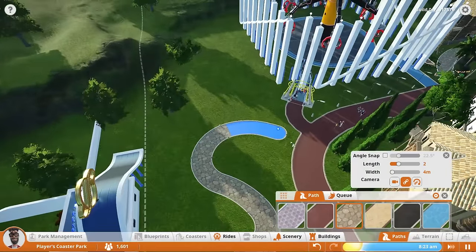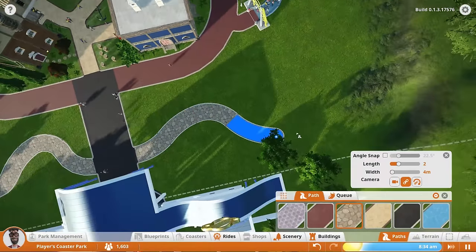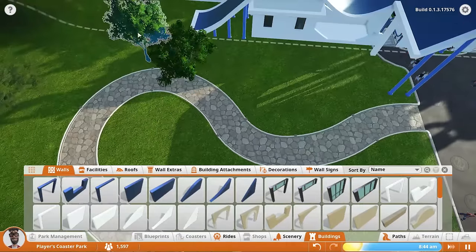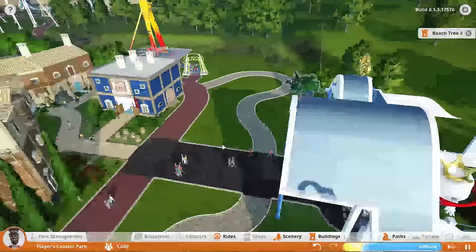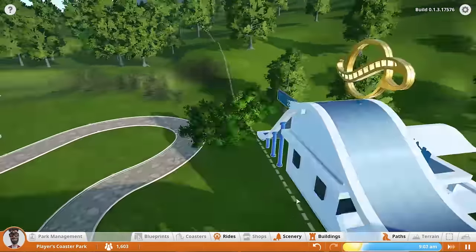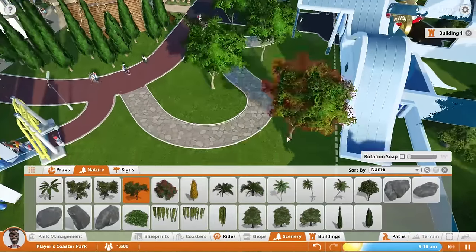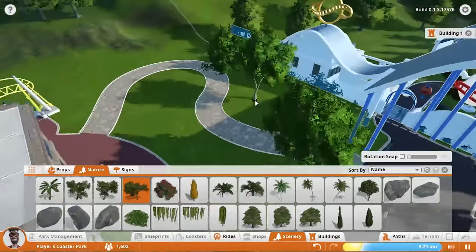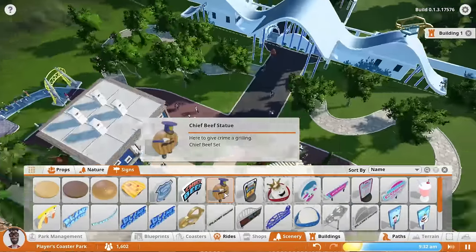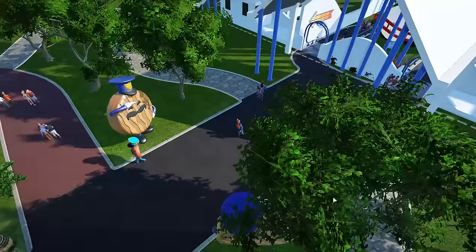Hello everybody, welcome back to some more Planet Coaster. Got another time-lapse for you over in Beef Park. I just wanted to fill in this little front area. I tried a couple different things — this tree right here won't let me delete it. It's touching the border so it's acting like all the trees that are outside of the border, which is kind of annoying. But oh well, we'll just ignore it. I want to put a little path here, just kind of a little walk-around area. No one's really going to it because there's no destination for the NPCs to go, but we've got to get some cheap beef statues in there as well.